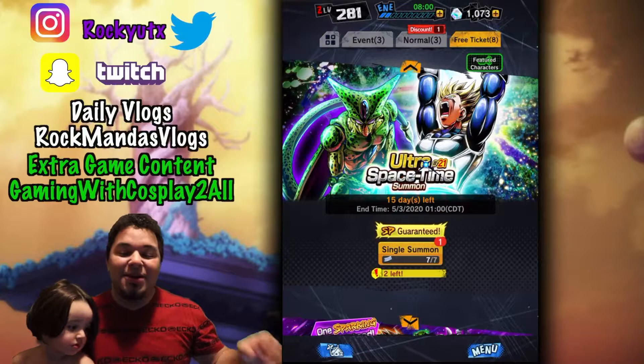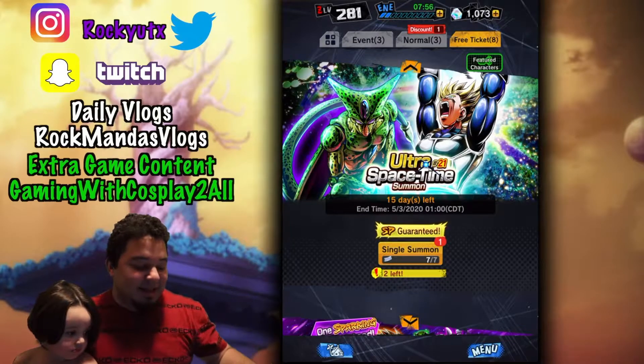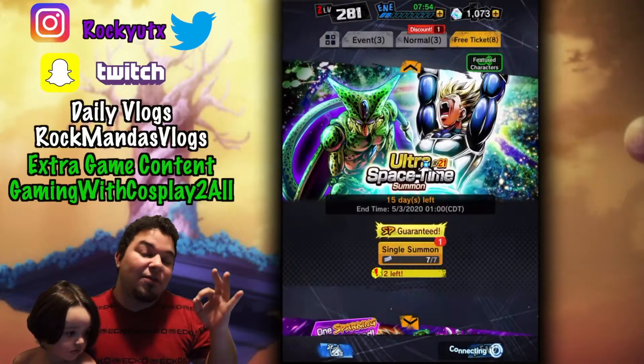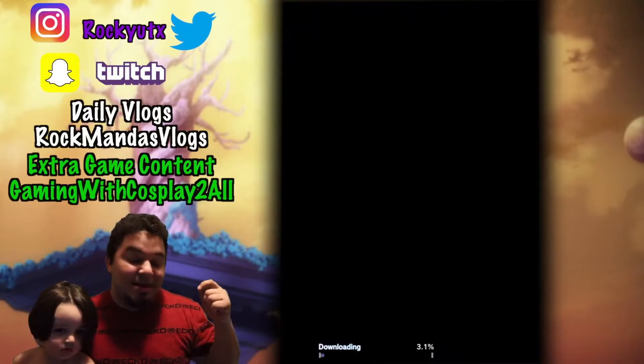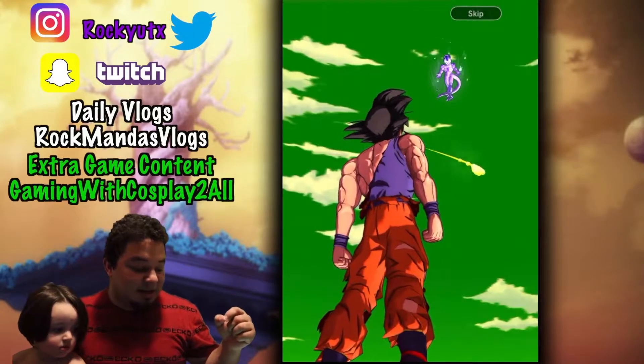Without further ado, wish me luck right now. Give me that spirit bomb energy. Let's get that guaranteed sparking right now. Hopefully it's a new unit. Hopefully we get the new animation as well. I've already downloaded everything, so this is a good sign here.